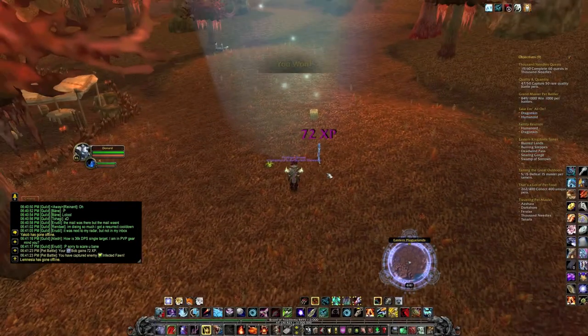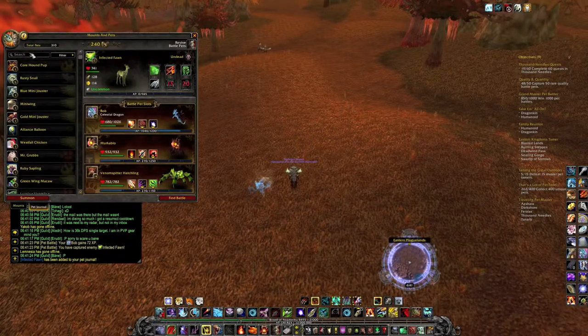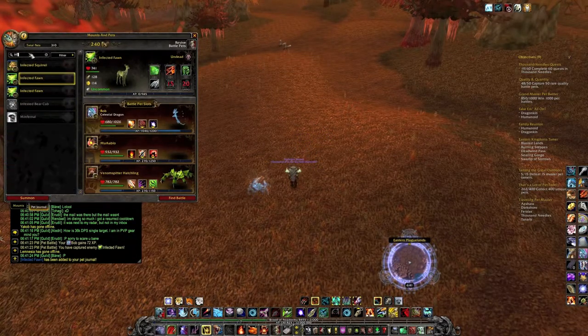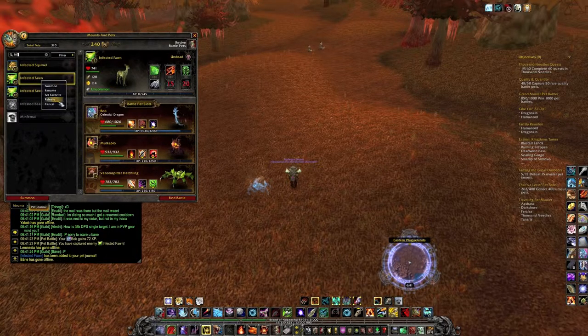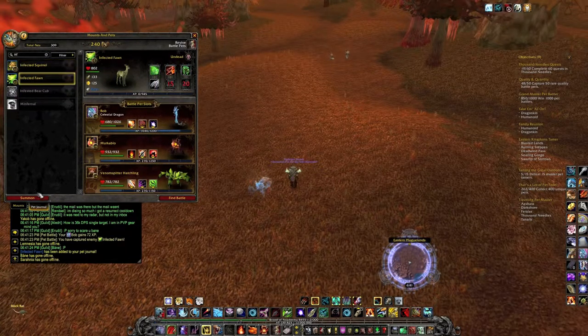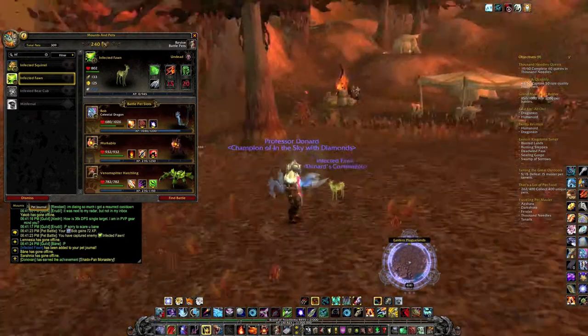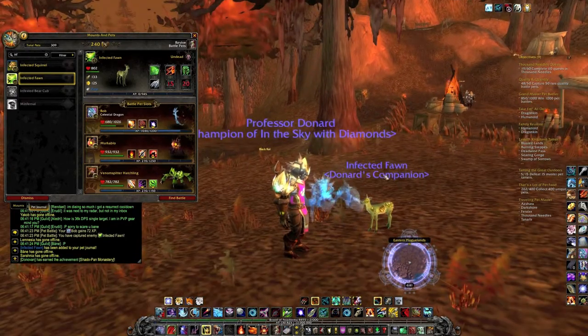The infected fawn itself is actually a pretty sweet skin. I like it because it's a dead fawn with bite marks out of it. It's the same with the infected squirrel and the infected bird cub — they are both really awesome skins as well.